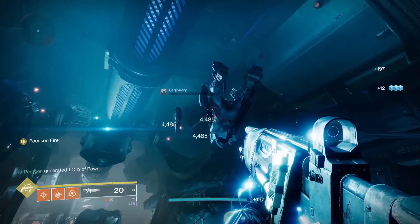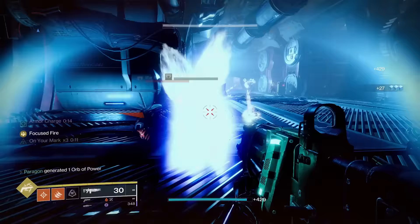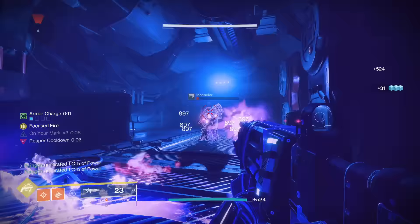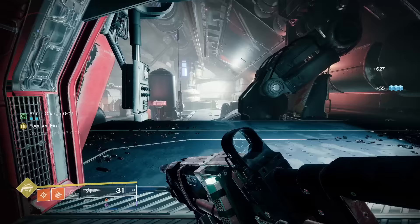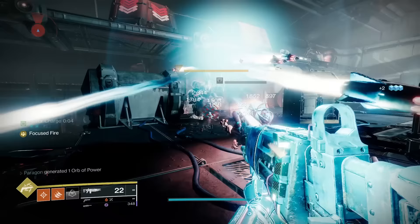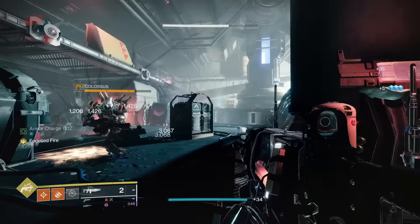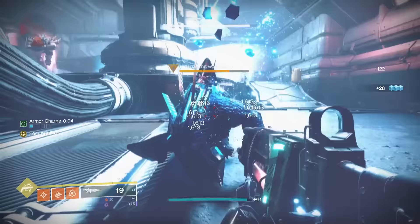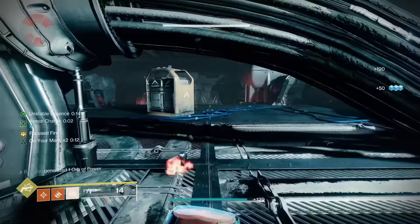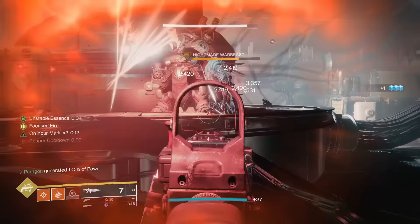Cerberus+1's catalyst adds one additional firing mode to this fan favorite gun. This is very fun, swapping from a fast-firing hectic spread to a more reliable slow-firing close-range spread. Its main function is to change the way the exotic is used, making it very noticeable. It certainly makes the gun feel and play better, since Cerberus+1 is weird in that you deal more damage the further away you are from a target. By allowing you to hold reload and change your firing mode, you can now use this gun more effectively at close range. Admittedly the gun still isn't very good, but the catalyst makes it much, much better — ranking it A tier, since it's a very noticeable change, though not as effective compared to how much better other catalysts make their guns.